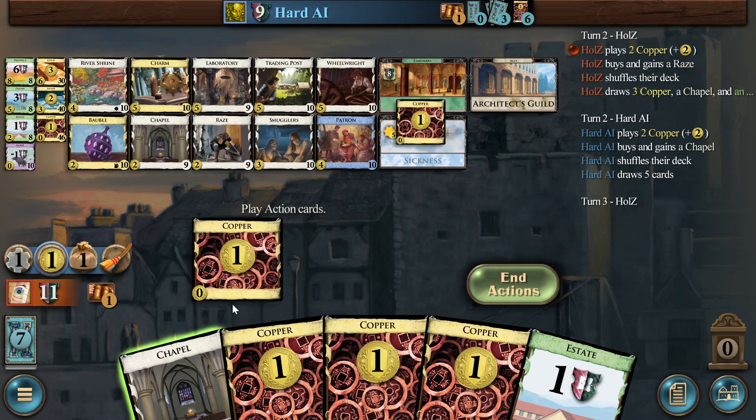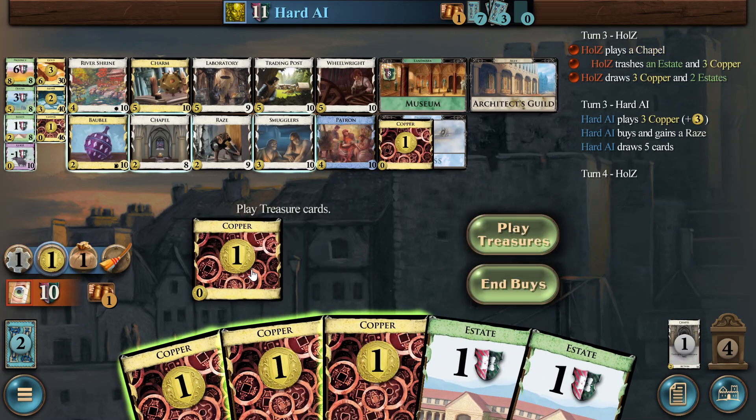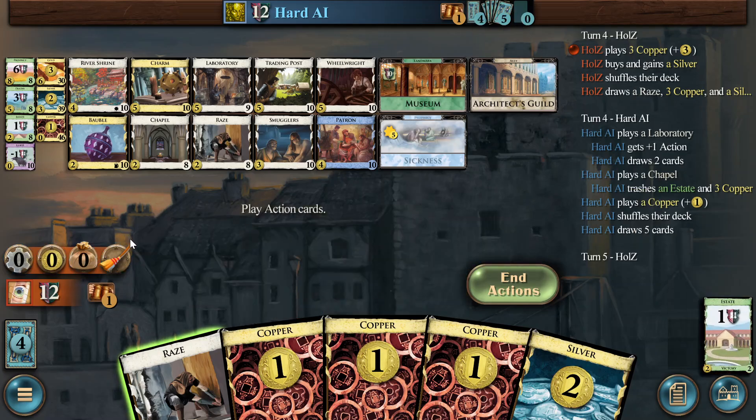Let's see what they do. They got the Lab open. They have a five too — that's okayish. This is just silver, right? We have to add payload. This is sad. I think we don't play that race — we just get a Lab.